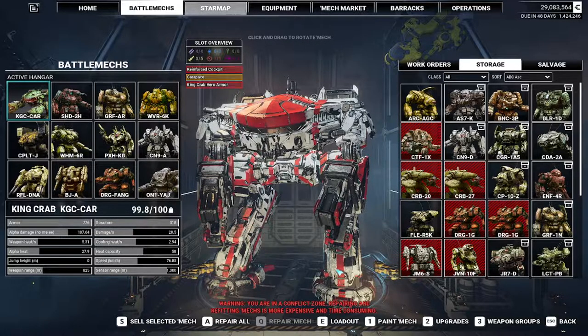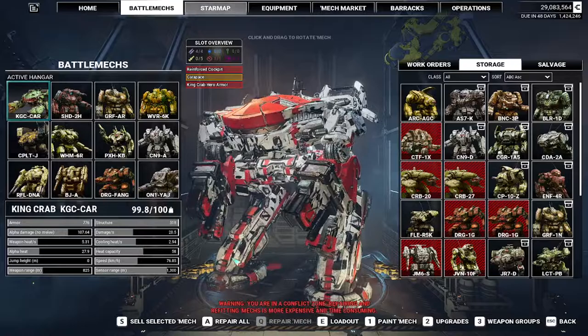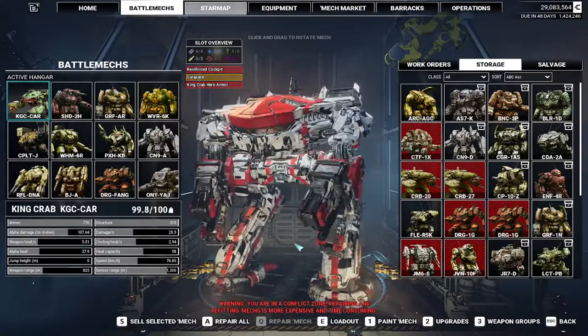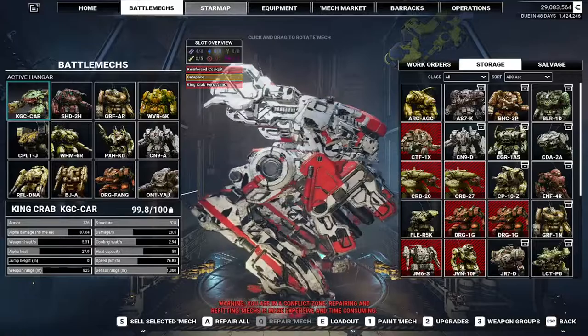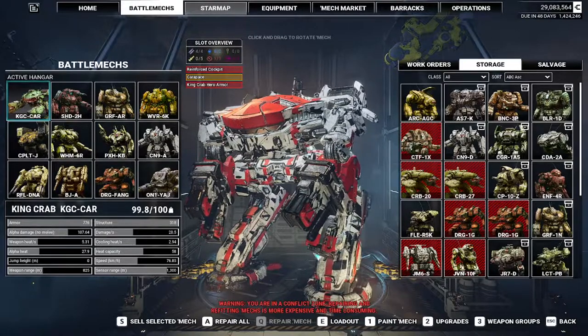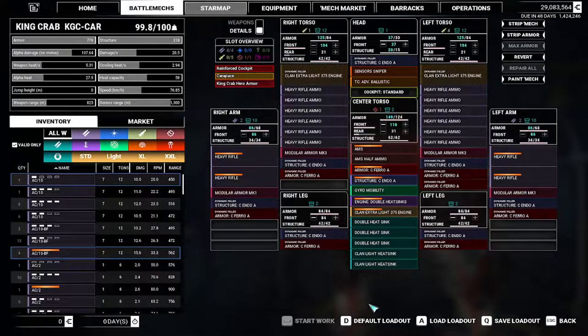Hey guys, Uncle Jay here, back in MechWarrior 5. Today we're going to be playing the King Crab — the Carapace, which is a hero mech. I picked this up finishing the mission 'Stop the Launch,' and I did a little bit of a different build from what I see people use. I'm a big fan of the heavy cannon — I love it, I've been using it a lot.